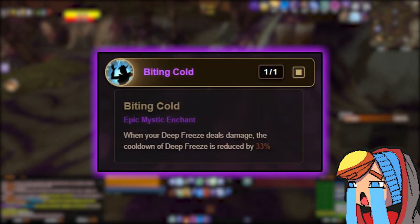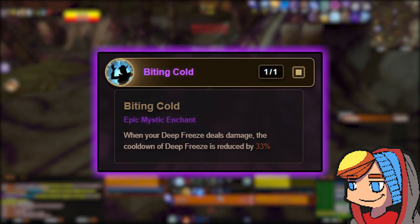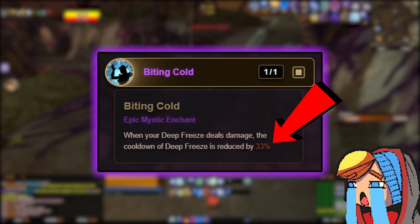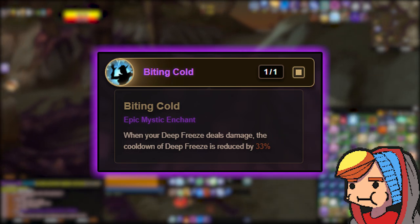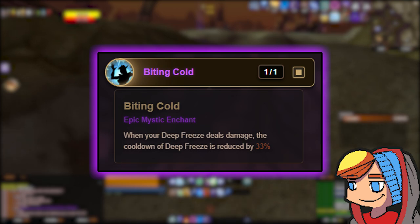Biting Cold makes Deep Freeze an incredibly powerful addition to our rotation. This one is really straightforward. It reduces the cooldown by a flat 35%, taking this from a 30 second cooldown to roughly 19.5 seconds, which we look to decrease further with other REs we'll cover in a minute. This RE is an absolute staple for this build — you will more than likely never change this one out, so find a good piece of gear to give it a home.